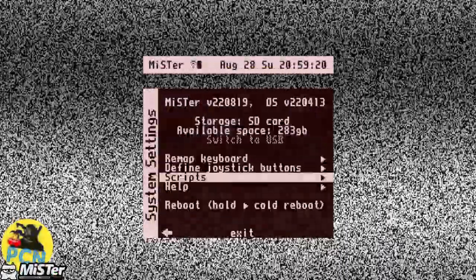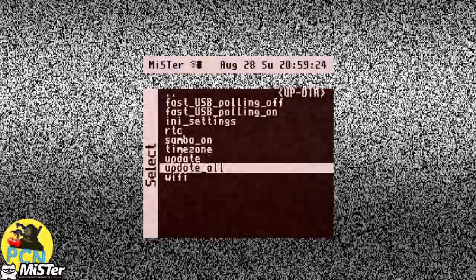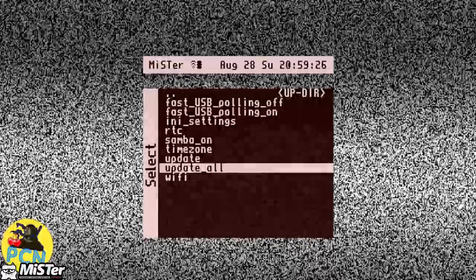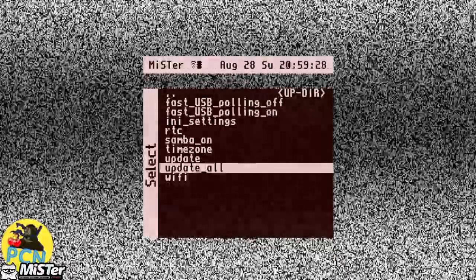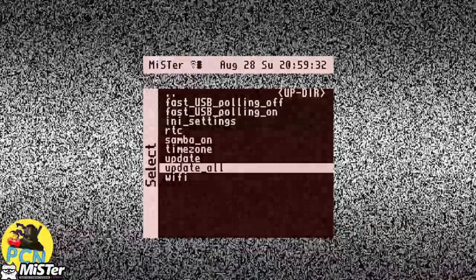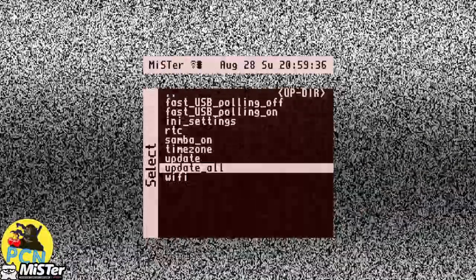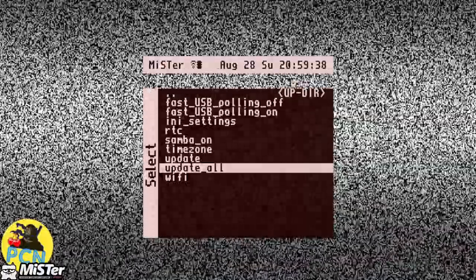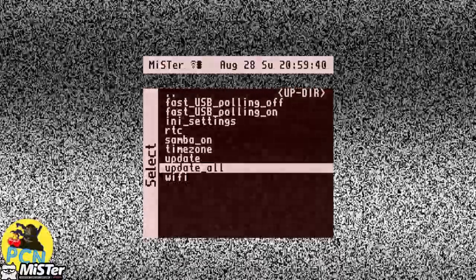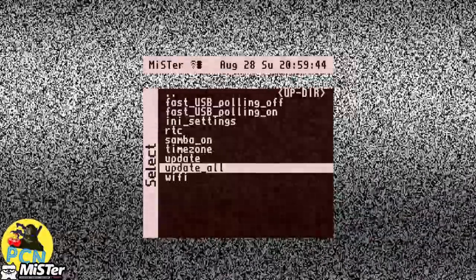Back on the MiSTer, head over to Scripts and run Update All. I'm not going to run it because I'm completely up to date, but once you run the script and you've got the MRA files and the RBF files on your MiSTer, it should detect them as missing games and main_updater should download the ROMs for you. It did in my case.